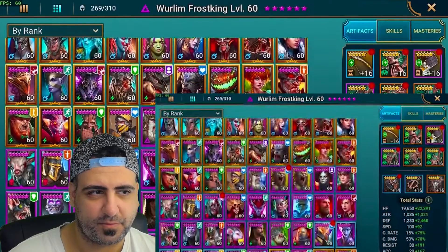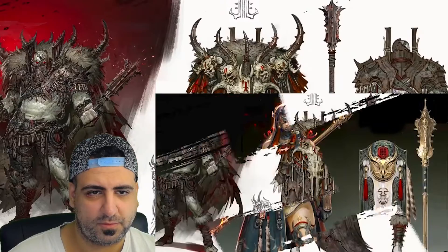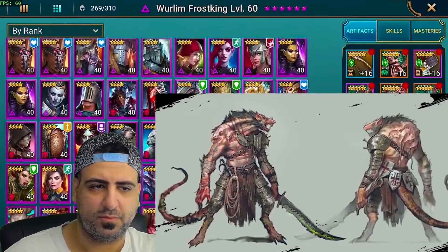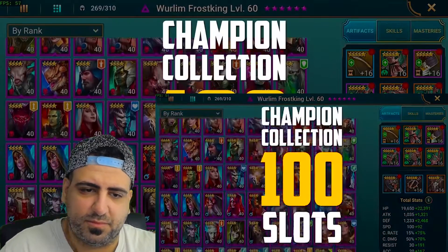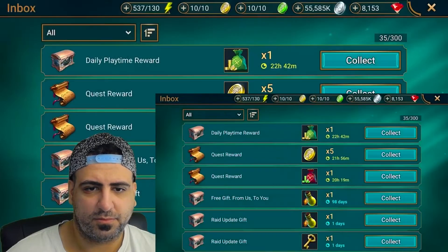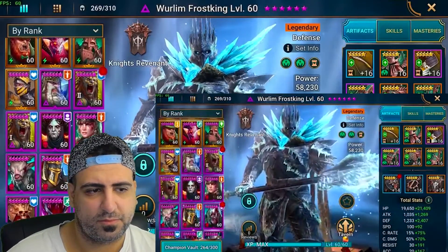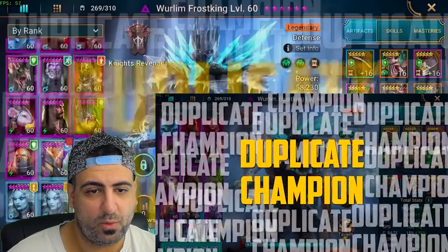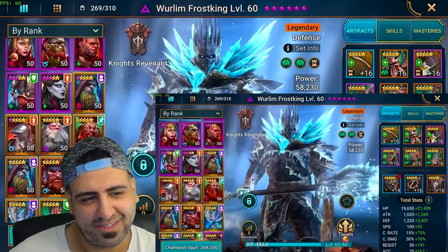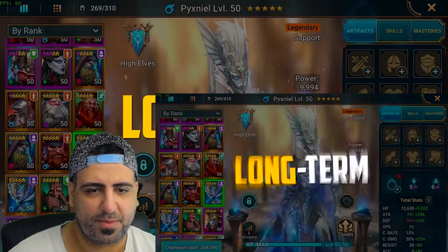Quality of life improvements are also coming. Many players follow a 'catch them all' strategy, but champion collection and vault space runs out quickly. The plan is to add another 100 slots to the champion collection, plus increase inbox space by 100 slots. Additionally, a solution for duplicate champions is in development — not a one-stop solution, but multiple short-term and long-term uses for duplicate champions, shaped by player feedback.